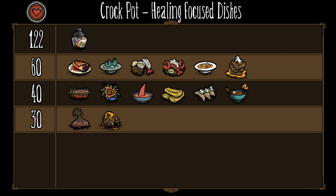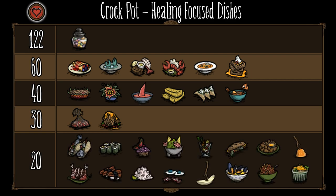Trail Mix and Honey Ham heal you for a total of 30 HP. Fish Tacos, California Rolls, Butter Muffins, Guacamole, Fruit Medley, Froggle Bunwiches, Honey Nuggets, Jelly Oak Pops, Turkey Dinners, Unagi, Ceviche, Bacon and Eggs, Banana Pops, Muscle Bouya Base, Spicy Chili, and Sweet Potato Souffle all heal you for a total of 20 HP.